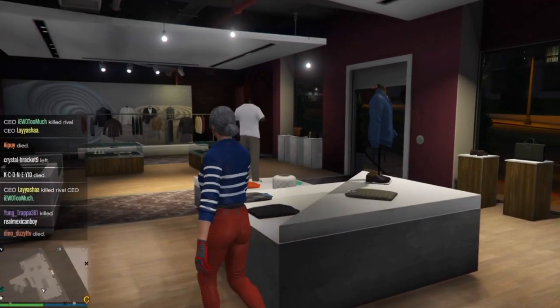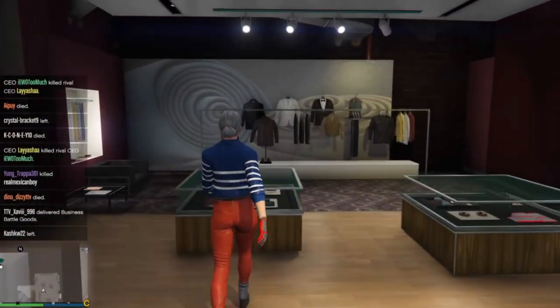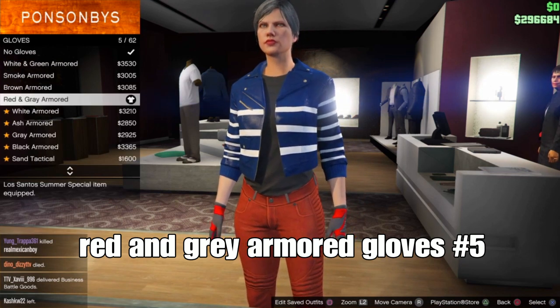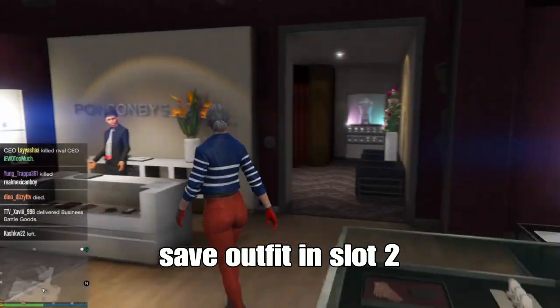Go down to accessories and select the merging gloves. Go to gloves and select the Red and Gray Armor Gloves, should be number five. After that, select those and save your outfit in slot two.